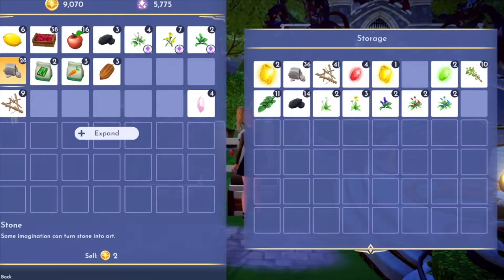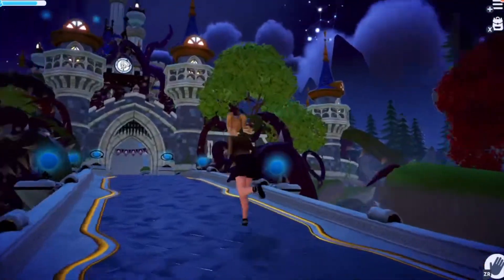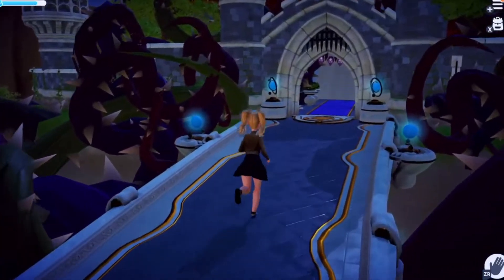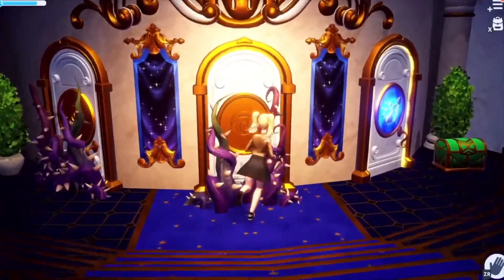We're going to go back and unlock another realm — I'm excited about that. Let's throw some stuff in storage and go back to the castle. I unlocked Remy off camera but that was really fun. Let's go for the middle door — 'Beyond this door you'll find a sunlit ocean.' Yes, let's open the door!